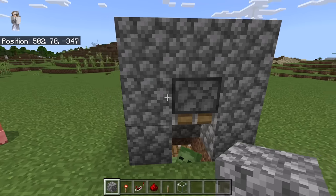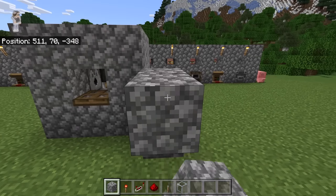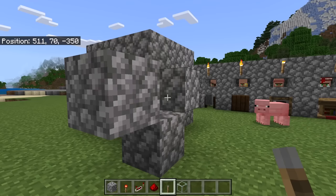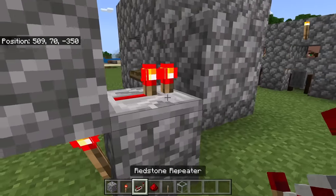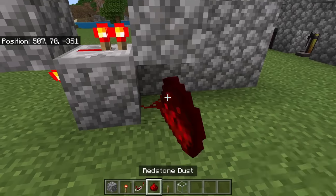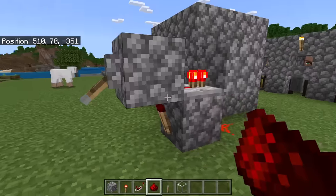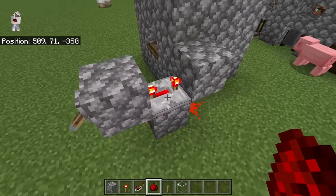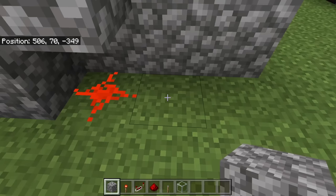The next step is to go over here. Place 2 blocks at this spot, 1 block over here, and 1 block over here. Then break this block. Now place a lever over here, a redstone torch over here, and a redstone repeater over here. Make sure the 2 prongs of that redstone repeater are facing that way. Then place redstone at this spot. After you have done that, flick this lever down. Now click this redstone repeater 3 times — it should now look like that, which will make the redstone clock slower.